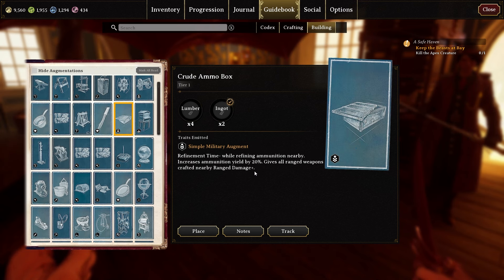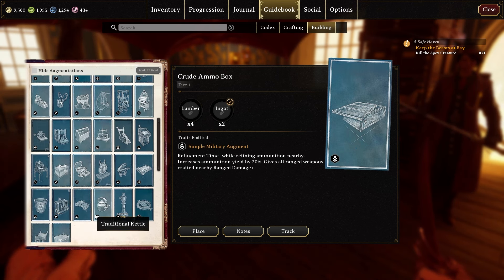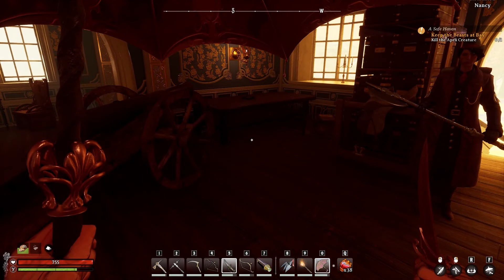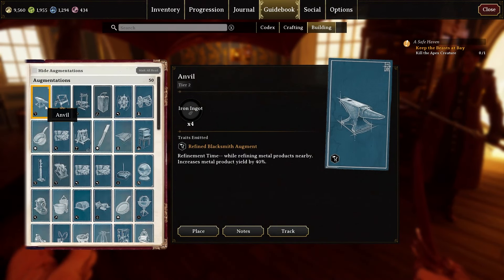Since I'm focusing on making a bow, the cannon gives all ranged weapons range damage plus three, the unsprung trap gives range damage plus two, the crude ammo box gives range damage plus one, and the saddle gives all ranged weapons critical damage plus one. There are no more range damage plus buffs beyond those, but when crafting clothing with max range damage, you'll want these on it too — and if you're making pistols, same idea.